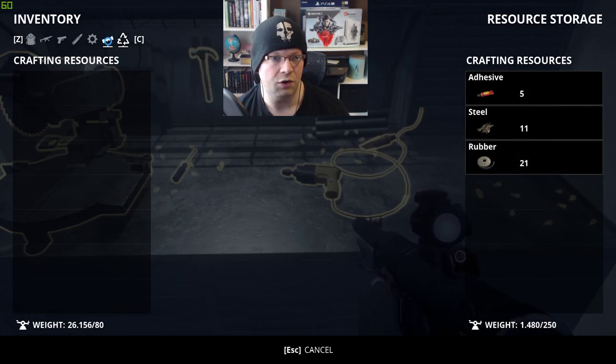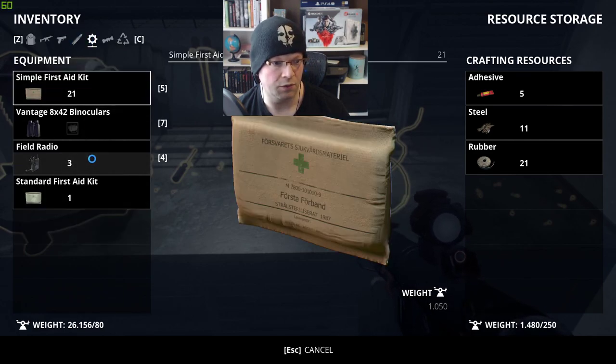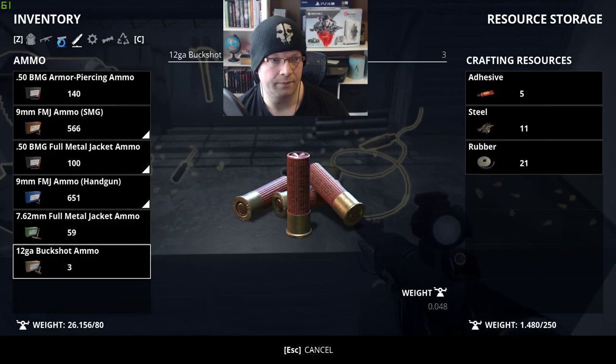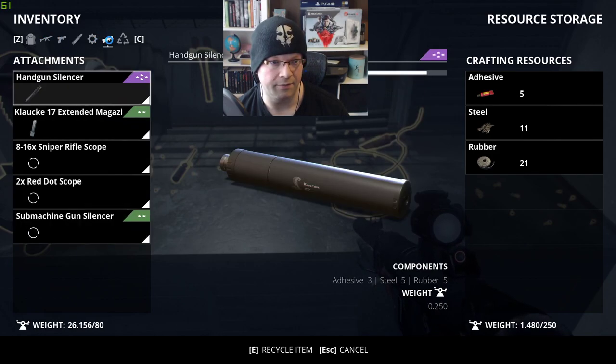Also, anything that you want to recycle that you don't want, you can just go through your different tabs and see what you would want to recycle. You can't recycle everything — like, you can't recycle bullets. It'll tell you at the bottom: 'Recycle Item,' and you'll see the stuff that you can recycle.